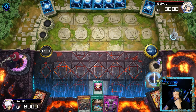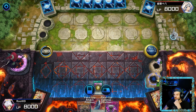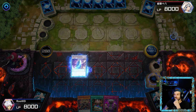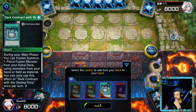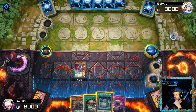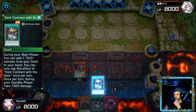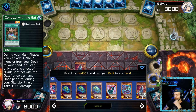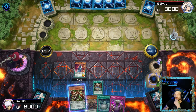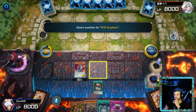Let's go ahead and activate One for One, and we're gonna send Max C because we don't need Max C. We're gonna special summon Kepler. See what he's got in hand — he doesn't have anything in hand. So we're gonna start Dark Contract with Swamp King, bring him into the hand. We're gonna activate the effect of Contract with the Gate and add Gryphon to our hand.